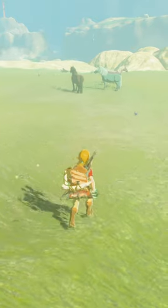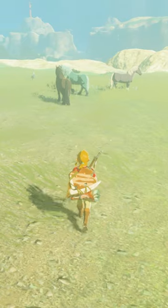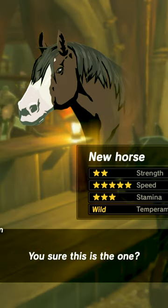Breath of the Wild's horses are great companions and help you travel the large map. You can find the best horses at Upland Lindor. You'll be able to find horses with five stamina spurs, some with a five-star speed rating, and these horses are usually much stronger with a rating of four stars and sometimes five in the strength category.